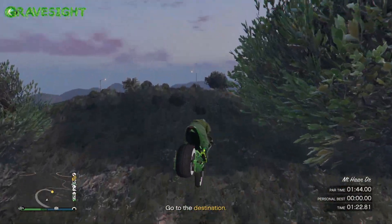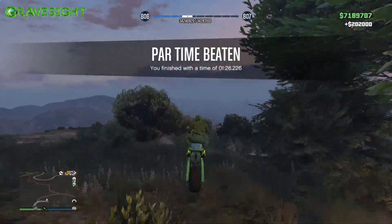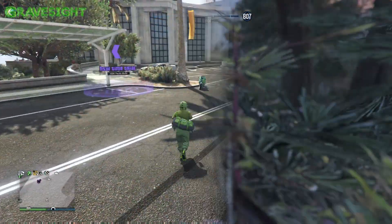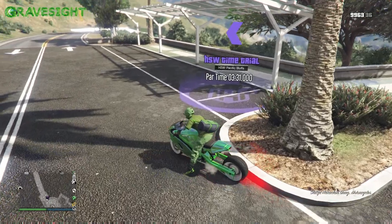Made it — straight forward, bam, finish line! Two hundred and two thousand dollars made right there, super fast. The easiest method you guys can use is that path right there — the best route. Now let's get the HSW one done.